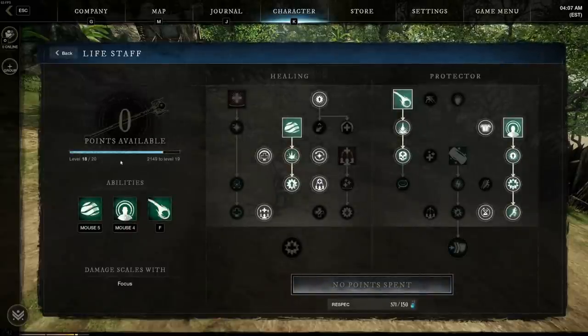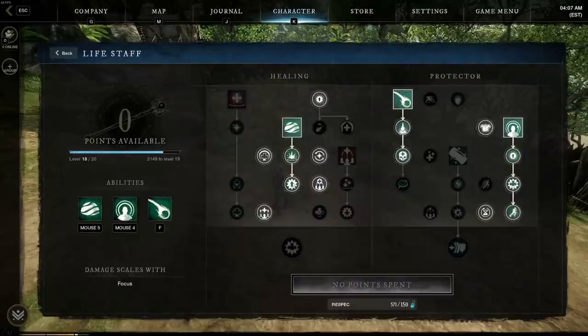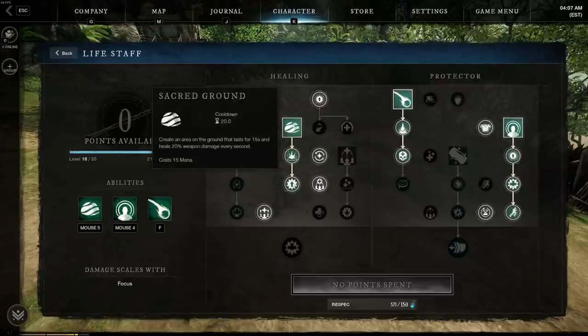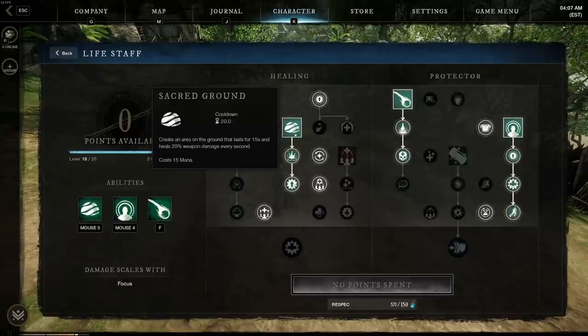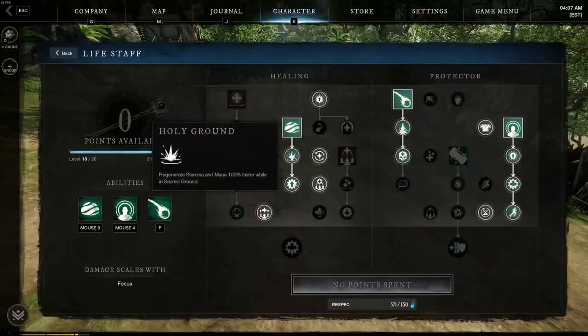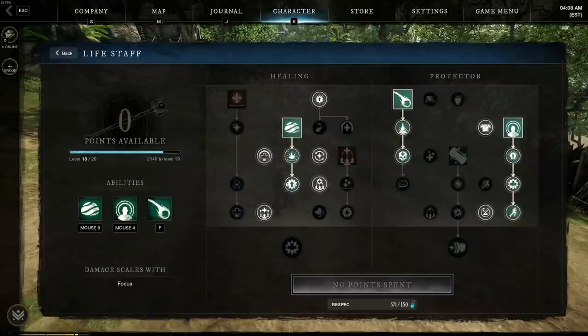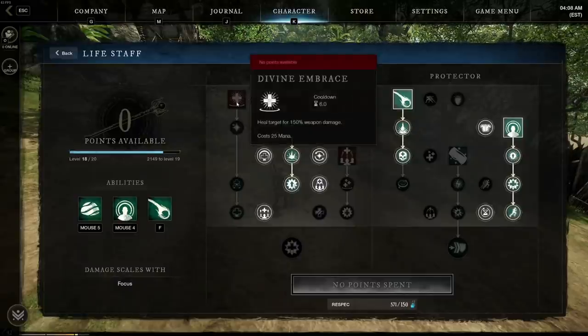On to the life staff - this is what I've been running for the last four days. My life staff is level 18 at the moment because I'm still leveling, so there will be updated builds. The three most important skills are Sacred Ground, Orb of Protection, and Beacon. Sacred Ground is absolutely fantastic for both PvE and PvP - it puts a circle on the floor that you can stand in and you will heal. You're going to be taking Holy Ground which gives regenerate stamina and mana very quickly, and Blessed which means allies in Sacred Ground are healed for 50% more - this is huge for war. We're also taking Absolve which allows us to jump straight to Sacred Ground.